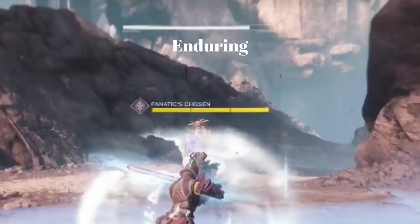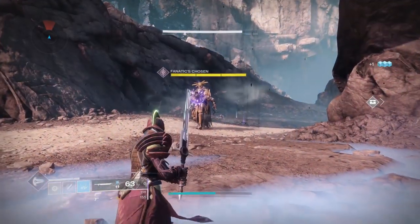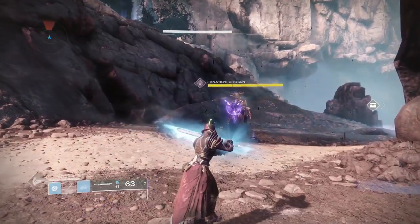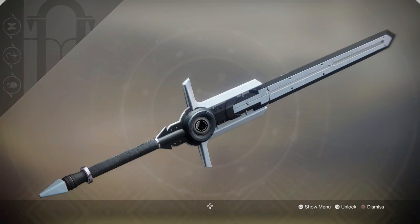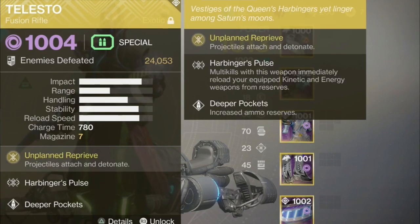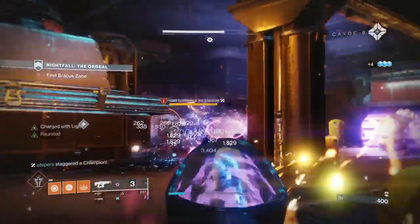Burst guard is great if you're getting sniped at, but the recharge rate versus only two seconds of blocking just isn't going to help you much if you're trying to get a revive on somebody in grandmaster and can't block long enough. Even though burst guard does give you more guard resistance especially with passive guard, I believe getting to hold the block longer and take a tad more damage is better than only getting two seconds. I just like Enduring Guard — it's more clutch when combined with warmind protection and passive guard.